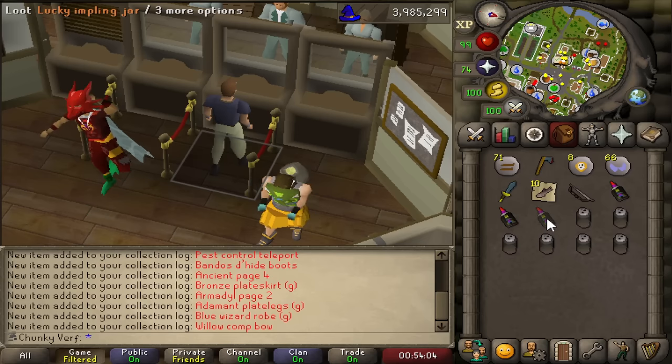Holy shit — we got a rune crossbow! That's so iconic man. Another tier list item — that always feels so good to get, I still love seeing that drop on my lucky impling. Another collection log slot. This inventory is actually popping off. Dude, that's also on the tier list — what the heck is this inventory? Six prayer bonus, I'll take it. Still have four left — slayer ring, air runes, dagger, and the last one... four trout. We got a rune crossbow and ranger boots.